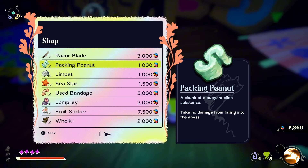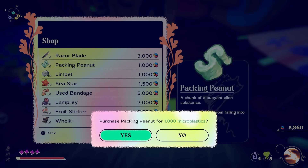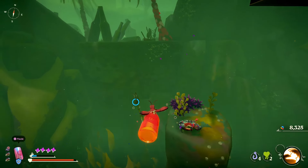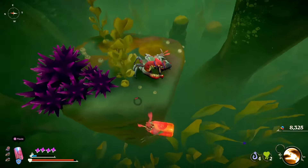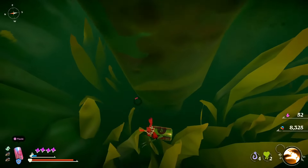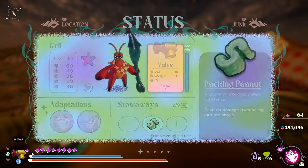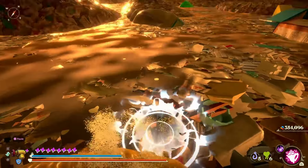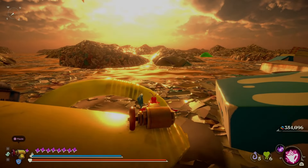The inventory screen pauses the game, which gives you a big advantage later on. You can swap between different types of perks and adaptions. You can also pause while you are falling, add a packing peanut, and then carry on and avoid the subsequent fall damage. There are many areas where you can fall and lose some health; the packing peanut comes in handy even up until the very end of the game.